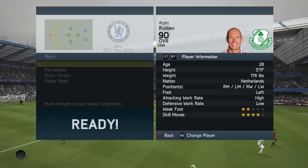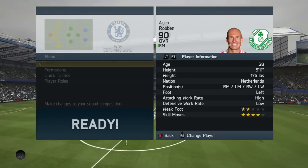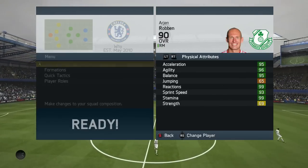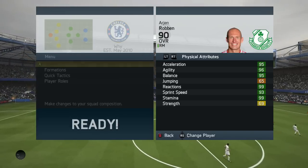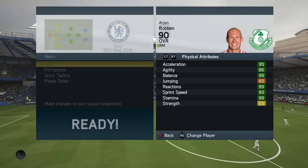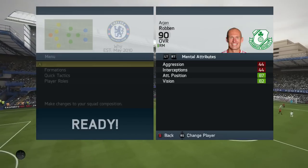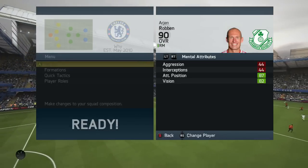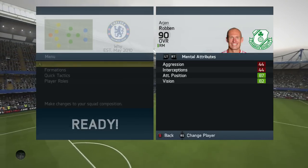He's 28 years old, just 176 lbs. You can play him on either wing — right mid or left wing — it doesn't matter too much. For physical attributes: 95 acceleration, 96 agility, 95 balance, 99 reactions, 93 sprint speed, and 99 agility. Then vision of 82 and 87 attacking positioning, which rounds out all of his in-game stats.